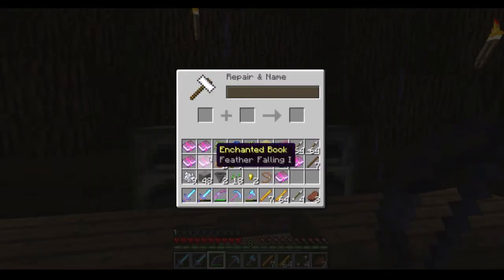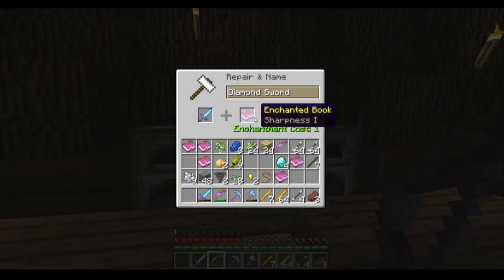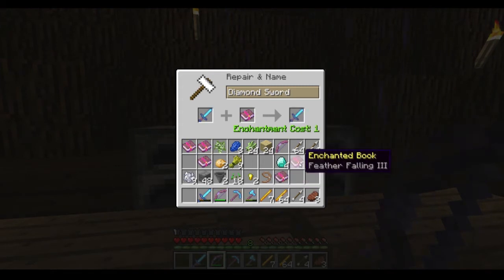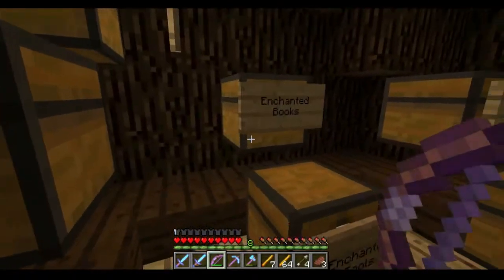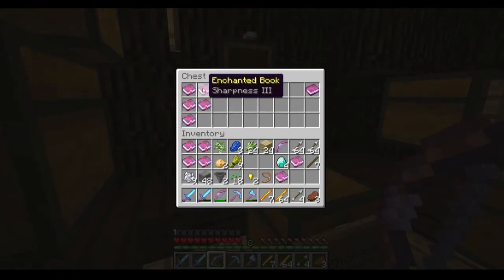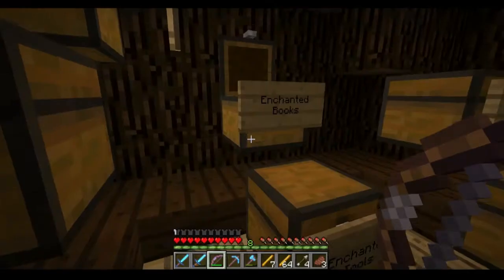What else did we get here? Feather falling, knockback, sharpness. Can I add a sharpness to this? Yes, I can. I don't know if I should add that. Do I have another book? Let's see if we have another book, something better. We might have a smite. I can't even remember how many books I have. Respiration, flame — that's not an enchanted book. Sharpness three, smite three. Let's take the sharpness three and put it on there.